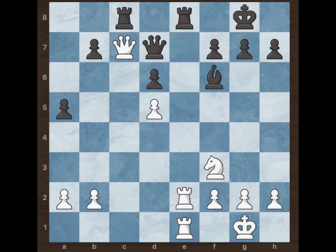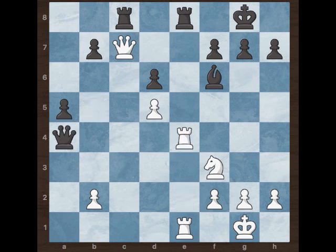White played Qc7, continuing the same tactic to checkmate black. Black played Qc5. White played a4, attracting the queen to a4. After capturing, black played Qc4.